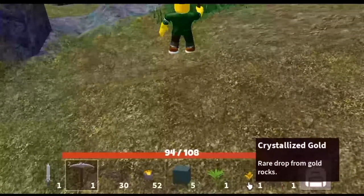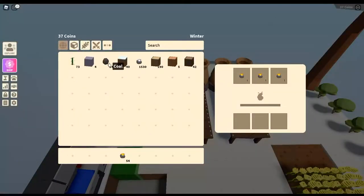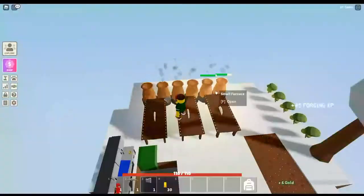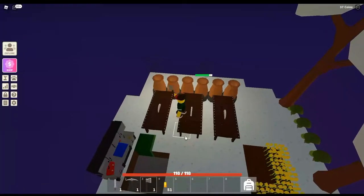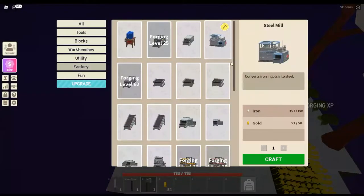Crystallized gold — or 'cry gold' as it's often referred to — is highly valued by people who make food farms, as it's needed to craft food processors. Back on my starter island, I smelt all the gold in the furnaces. In just a few minutes I have 50 gold and can craft the steel mill. While making gold ingots I ran out of coal, but I had enough wood and went against my own advice — I was so close to the goal that I used wood to power the furnaces rather than go back to the hub. Our quest is almost complete.